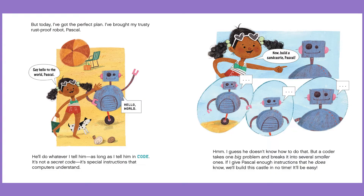It's not a secret code. It's special instructions that computers understand. Now, build a sandcastle, Pascal. Hmm, I guess he doesn't know how to do that. But a coder takes one big problem and breaks it into several smaller ones. If I give Pascal enough instructions that he does know, we'll build this castle in no time.